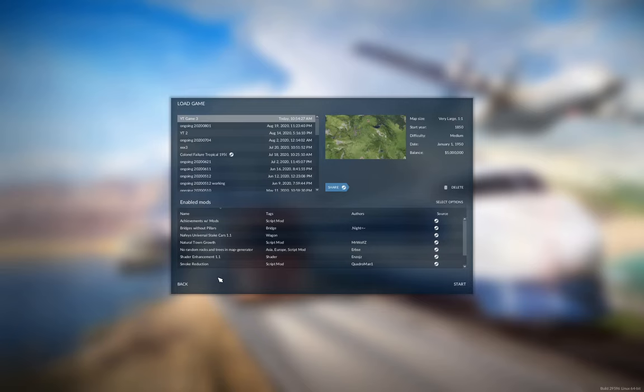I'm throwing in natural town growth. That has a potential to seriously compromise game performance, and I may potentially yank it later on if that's the case. But it brings things a little bit more like Transport Fever 1, where you can influence the growth of the town beyond just the maximum population that you get from the percentage modifiers, which are still there. The no random rocks thing doesn't apply here — I just never got around to removing it.